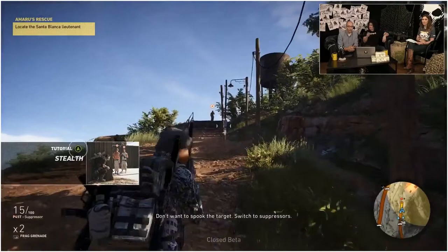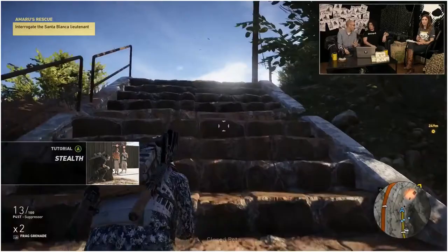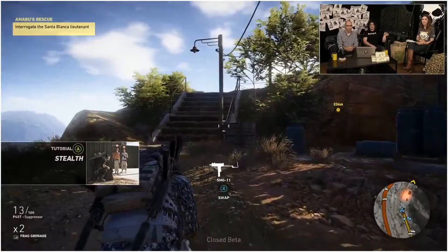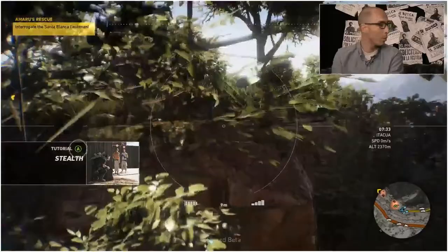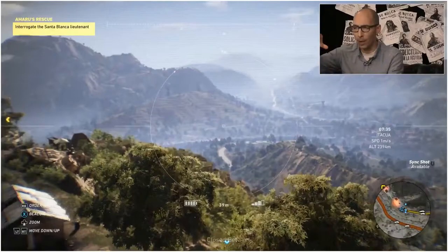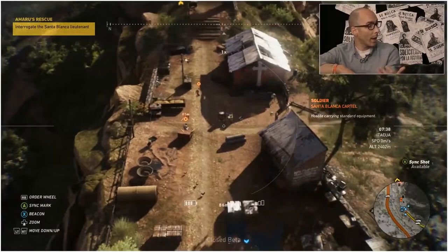You can aim in first person or third person. There's also the over-the-shoulder camera with shoulder swap to optimize your view. Gael seems to have picked the stealth approach, which is clever for this mission — if you spook the lieutenant, he'll run away and you might lose your information. The drone is very good for assessing the situation, analyzing the camp setup, seeing where enemies are, where they could escape, and how to approach it.